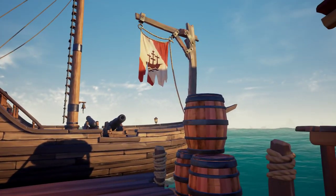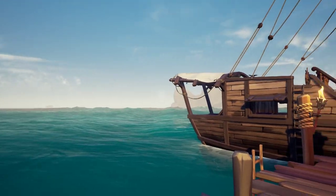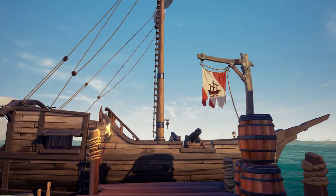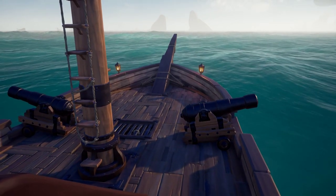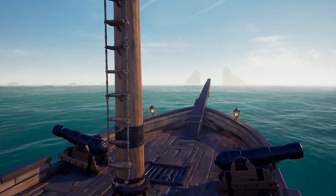So first off, the sloop is smaller than all of the other ships. The Brigantine and Galleon are both much larger than the sloop. The sloop has two cannons, one on each side, which is much less than the other ships.